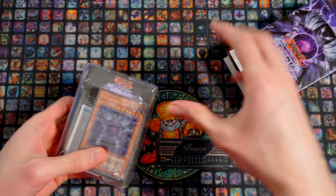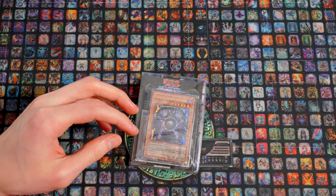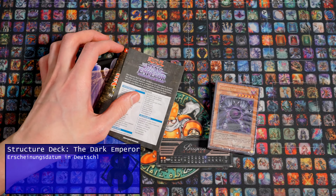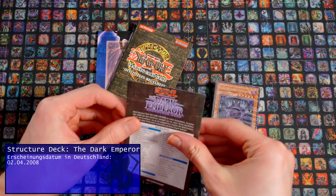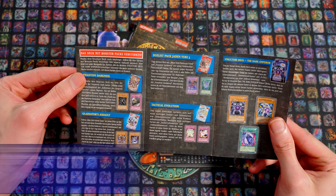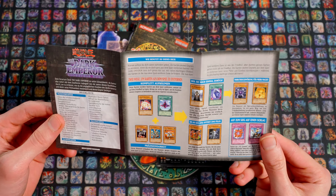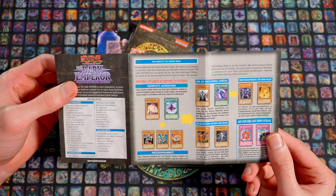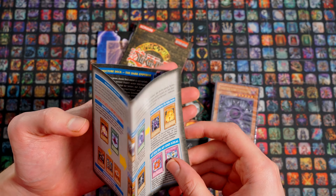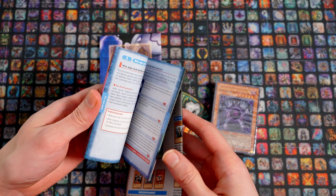Dann schauen wir einmal an – gleich nehmen wir natürlich den Geruchs-Check, weil das ja ein altes Structure Deck ist. Dann haben wir Kajos. Da haben wir noch diese drei einzelnen Sachen, was es heutzutage gar nicht mehr gibt – es ist immer alles in einem. Dann haben wir hier die Deckliste. Die Produkte, die sie gerne nochmal in den Laden stellen dürfen mit Reprints, hätten wir alle nichts dagegen. So ein bisschen die Strategie-Erklärung. Das uralte Regelheft Version 6 – meine Güte, das ist schon ein bisschen länger her.